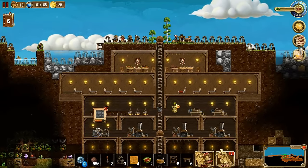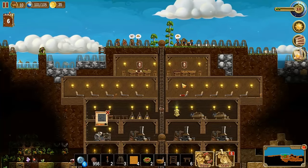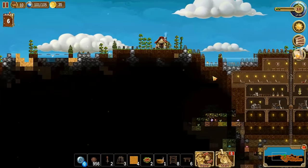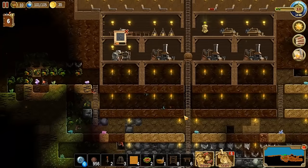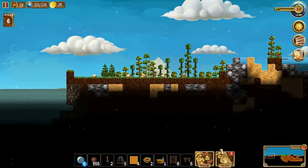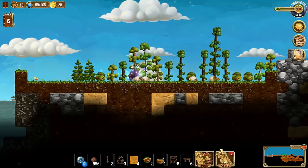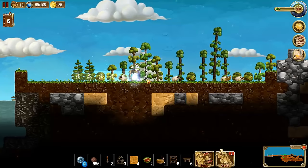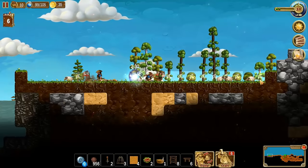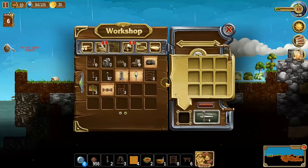I'm going to show you the whole process from start to finish on how to build a sheep farm, harvest wool, and keep the sheep growing. First, we need to set up a farm area. I could create one underground but I like the outdoors, so I'll make the sheep farm here. I'll make a teleport, cut down some trees, and get this all cleared out. There are some sheep here already, all plump and ready to be sheared.